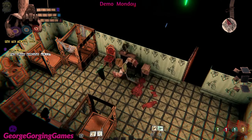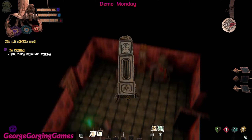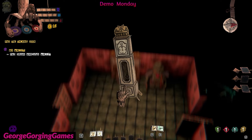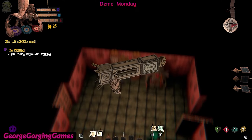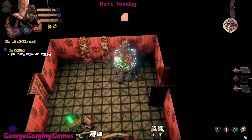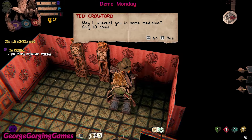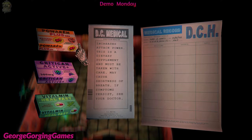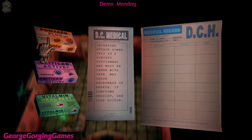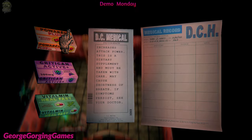Nice! Our coins — no pressure. Hello wanderer, if you feel like you need a little boost I can surely help. May I interest you in some medicine? Only 10 coins. Oh, so this is a vendor! 'Increased attack power — this is a dietary supplement and must be taken with care. May cause shortness of breath; if symptoms persist, see a doctor.' Physical chance, stills wounds. Let's get this increased attack power.